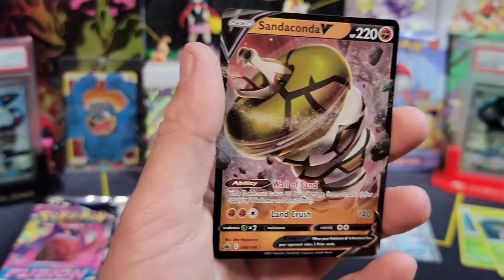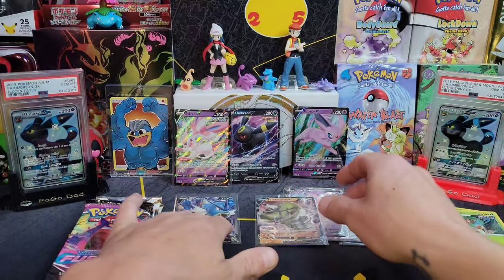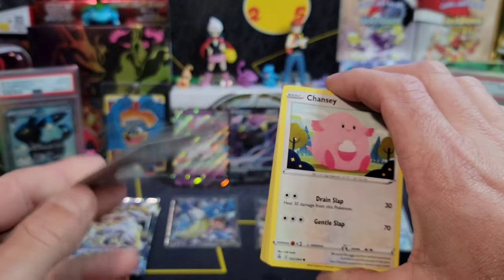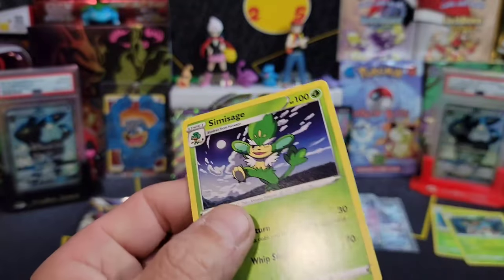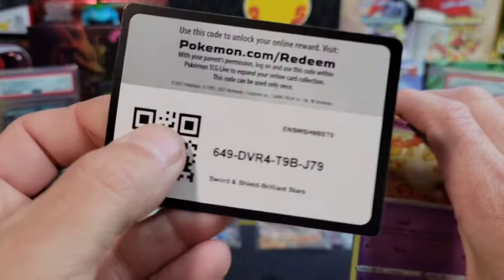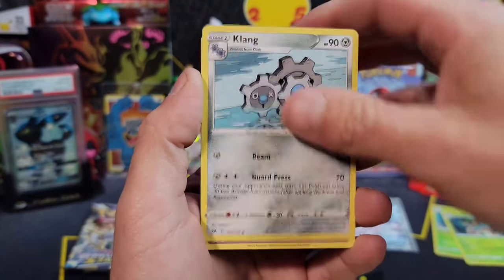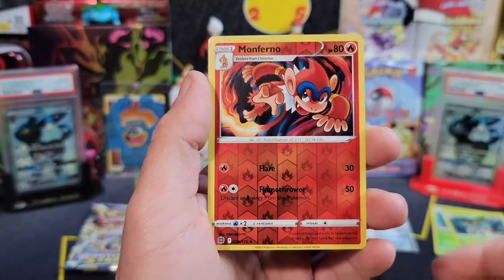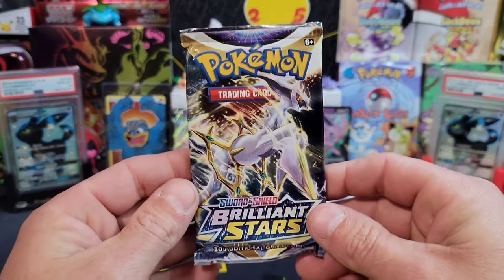We got another little V card - V cards add up I guess. Espeon seems like it's the one producing all the hits right now. We got Garbodor and a Corvinite - super glossy print run. Two more packs - let's end off on some heat. We got a Berry, Klink, Karrablast, Clefairy, Cherubi, Sawk - and a Monferno reverse into a gorgeous Milotic holographic.